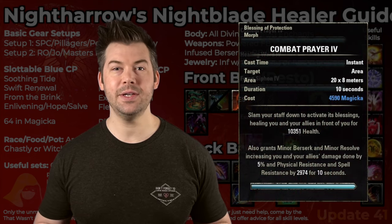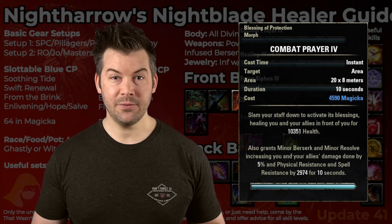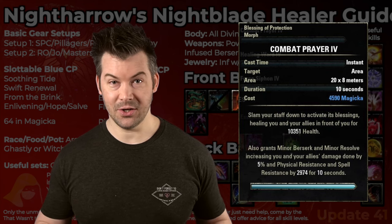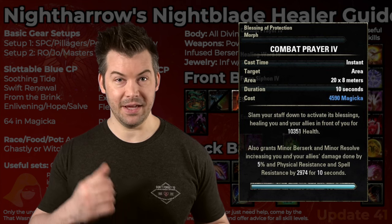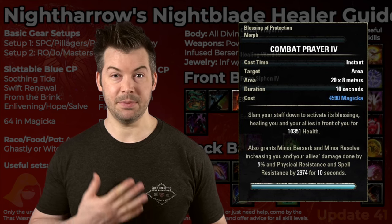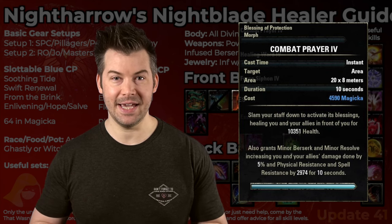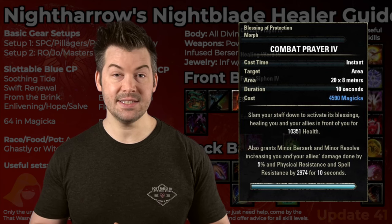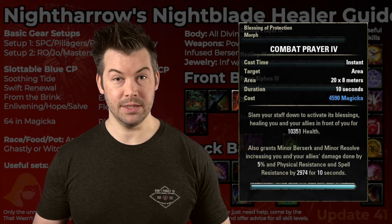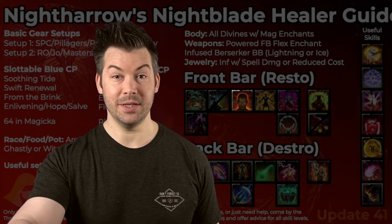After that, we have Combat Prayer. Combat Prayer on all healers is your main go-to heal. If you need a burst heal, it's Combat Prayer. It's a good heal that heals in an AoE — all heals only apply to six targets, so it won't hit everybody in your group and you might have to hit it a couple of times. It also applies Minor Berserk, which increases your group's damage by 5%. So again, it only hits six people, so you have to cast this multiple times to get that buff on the party. It lasts for 10 seconds and also provides Minor Resolve, which your tank will be counting on you to provide, and it reduces damage taken by your group.